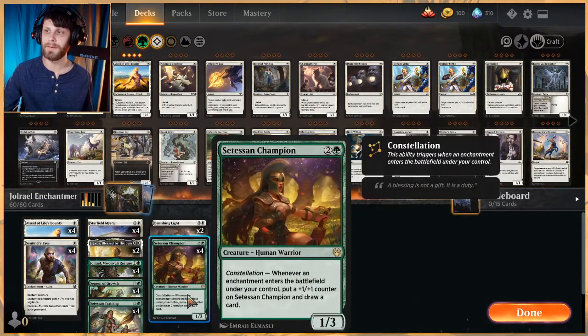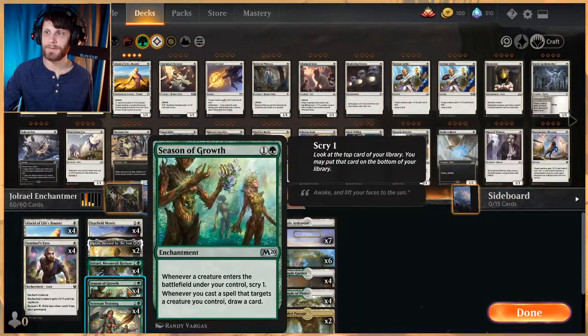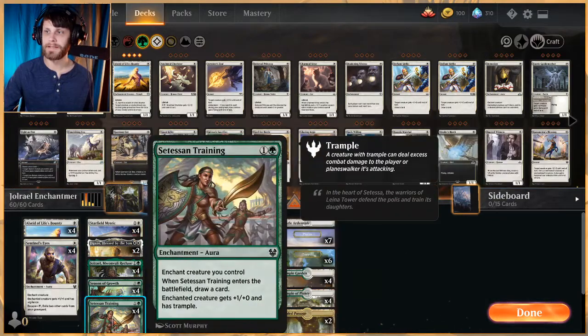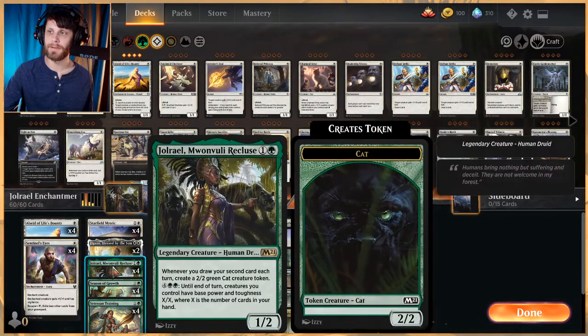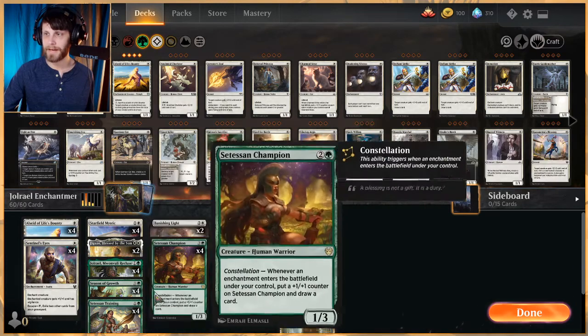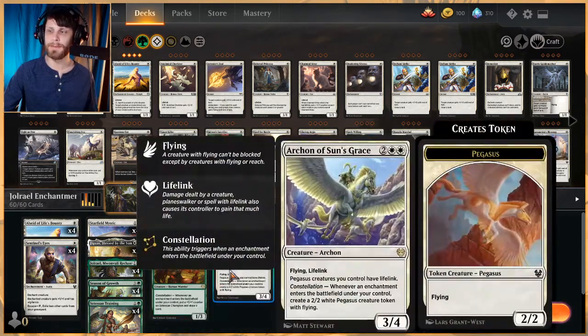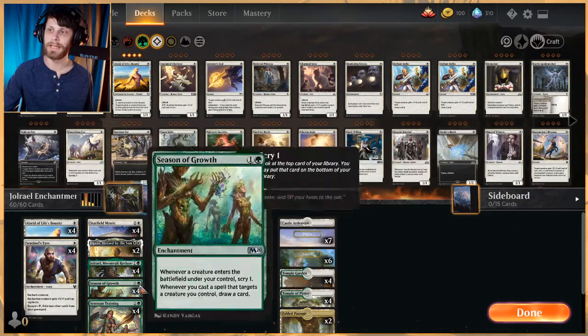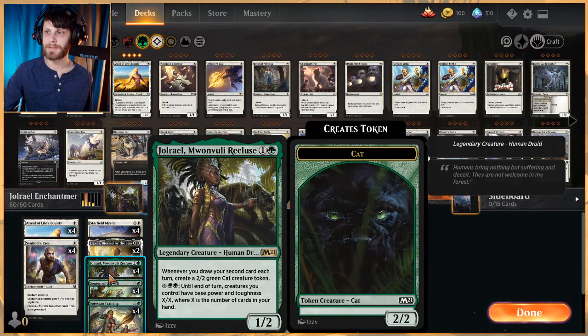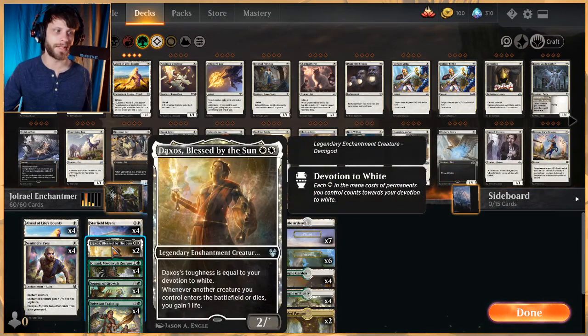Sentinel's Eyes is a cheap repeatable enchant creature, helpful with Siona and Archon, and if we've got Season of Growth out it also triggers that. Siona's Training immediately draws us a card, so a lot of times we'll play a creature and then Siona's Training onto it to get that extra token. If we've got Siona or Archon they're probably better targets. Season of Growth is really an engine card — it helps us draw cards and also scrys, which is really important.